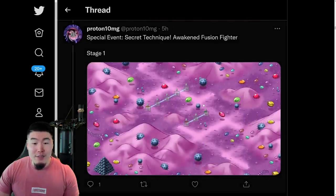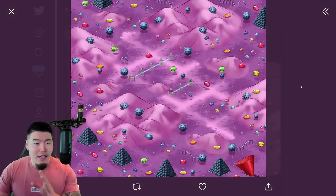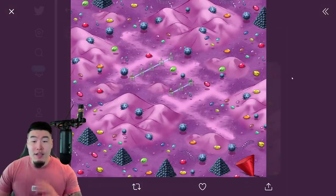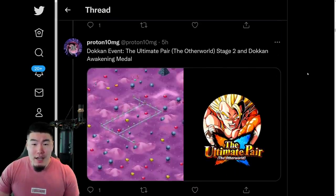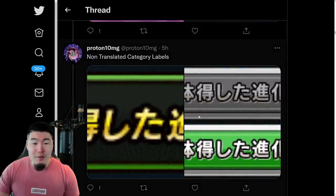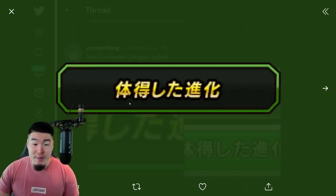We have a special stage for the Secret Technique Awaken Fusion Fighter — so this is the stage for the fusion category skill orbs. We also have the new Dokkan event stage for the LR Gogeta, and there's the token awakening medal. And then from there we have some non-translated category labels. I can't read Japanese, so I don't know exactly what this is, but it's definitely a category led by one of the upcoming units in the future.